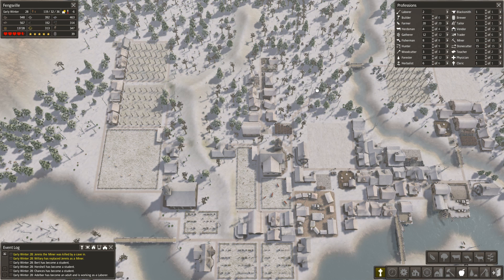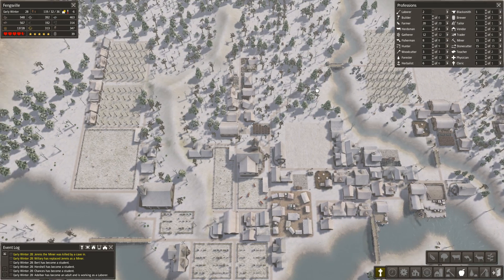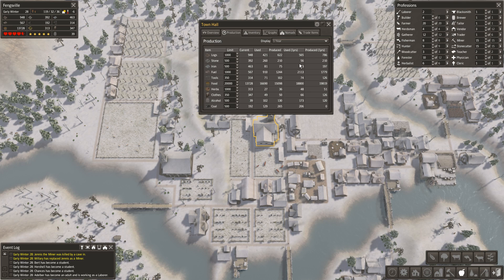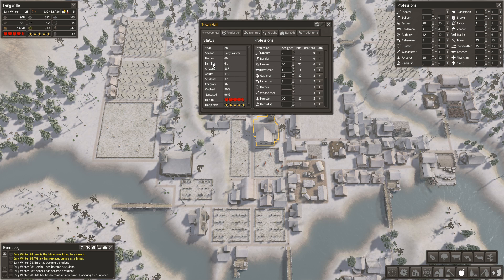Hello there guys, welcome back to Banished. I let the game run for a few more seasons to get to early winter so I can calculate how much food we're producing. If we go to our town hall — one of the best buildings in the game even though it does absolutely nothing — we can see we're producing a slight amount more than we're using. However 1000 surplus is not exactly great, and because of the amount of houses we have and the families we're adding, we're going to run out of food soon.